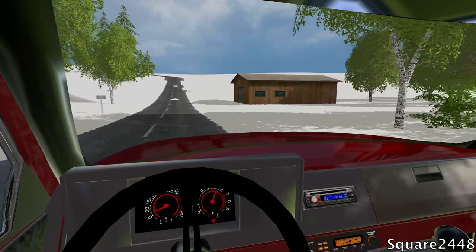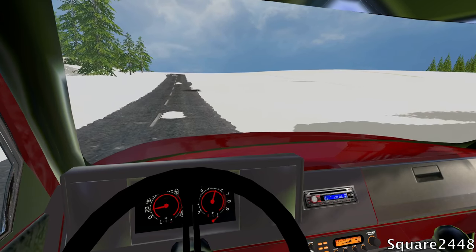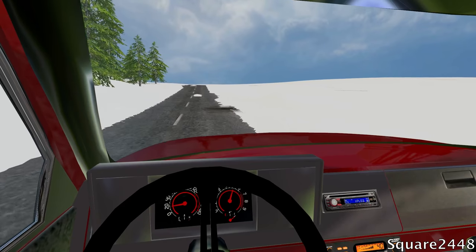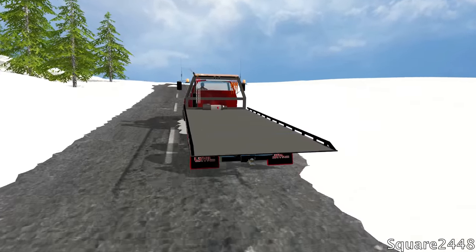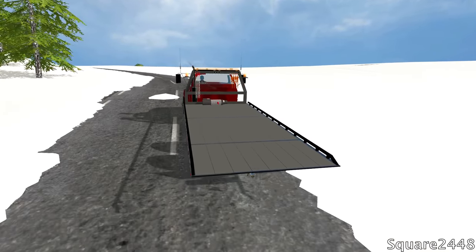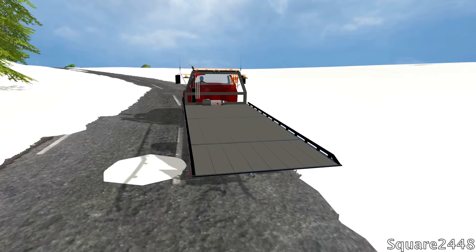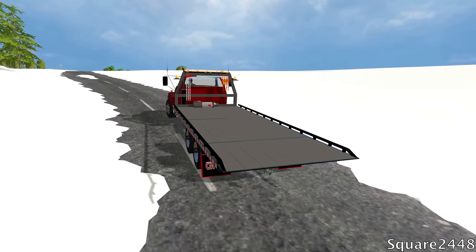We're going to turn out here and drive a little slow since the majority of the town roads are not plowed out. This road seems pretty well plowed, which is great since we won't have any trouble getting there or towing vehicles back. The road that he was plowing might not be cleared, but we'll see when we get there.